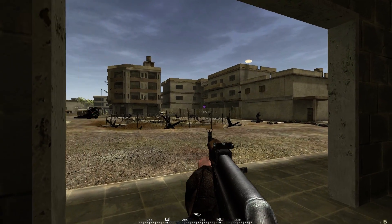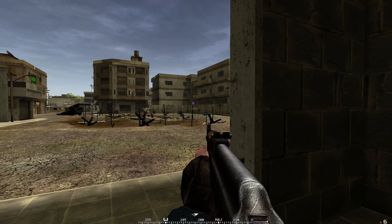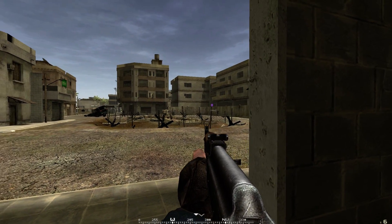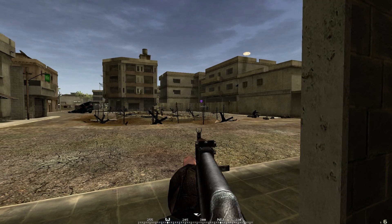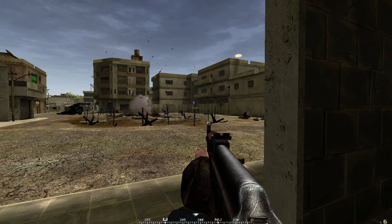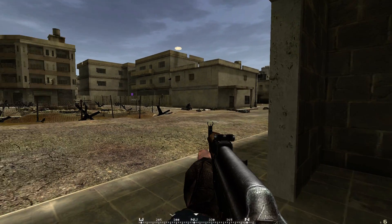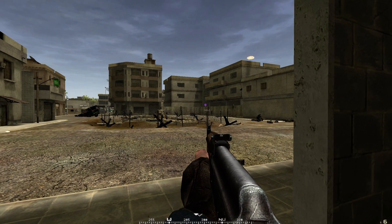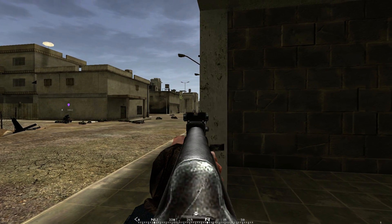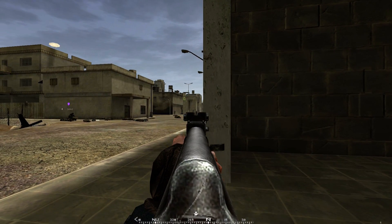There is a purple marker on the screen showing our current objective is to defend a location about 48 meters away — it is a capture point. We have chosen to defend it.